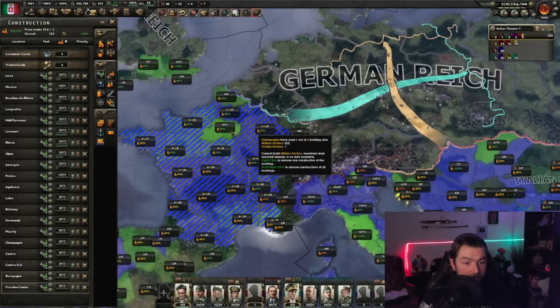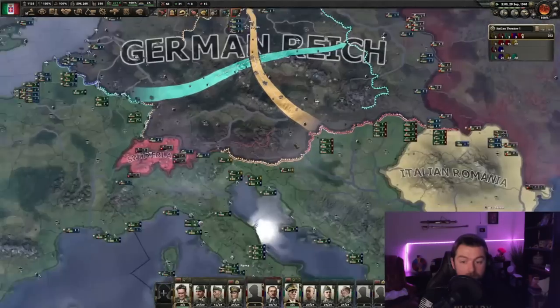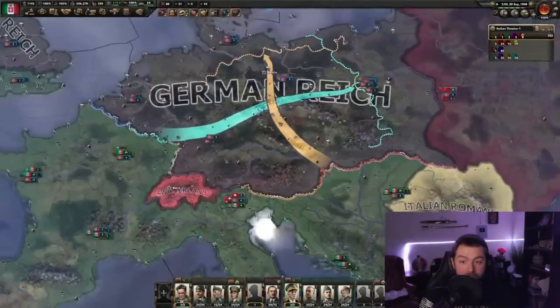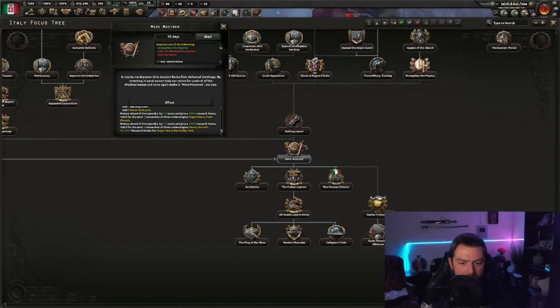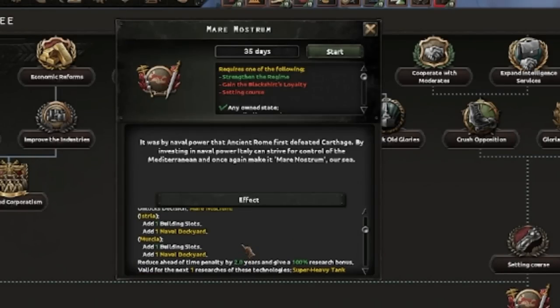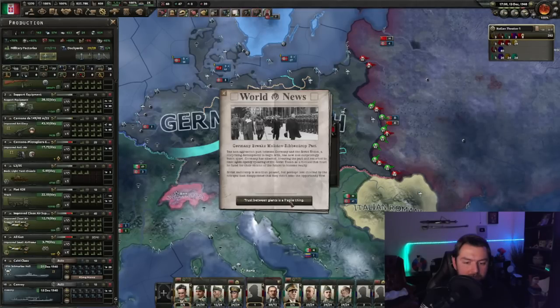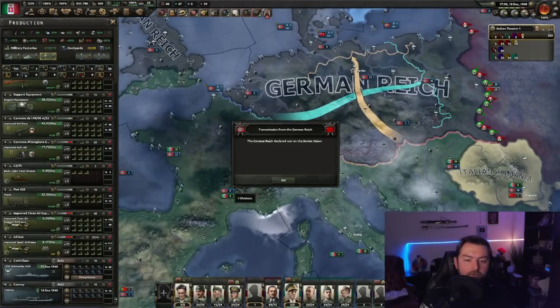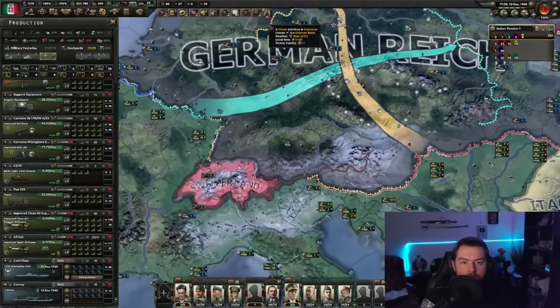Let's just keep cranking out mills, keep on producing planes. What else are we going to do? At this point I could take out the Germans, but I want them to declare on the Soviets. I really want them to declare war on the Soviets. Wait, what is this? Mare Nostrum — because we control all of it? Oh, that gives us such big bonuses. Our ocean. And Germany breaks the Molotov-Ribbentrop Pact. Who would have thought? That seems so odd — I don't know why they would do that.